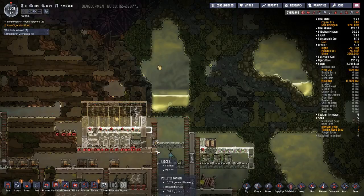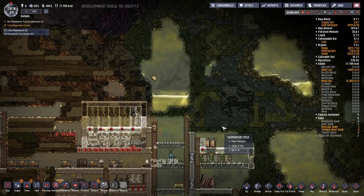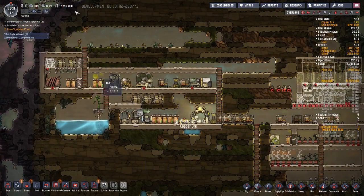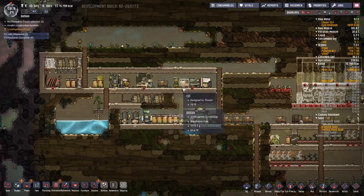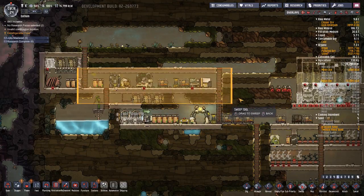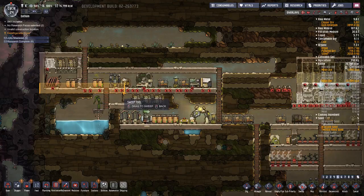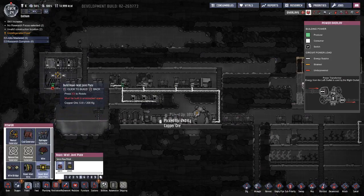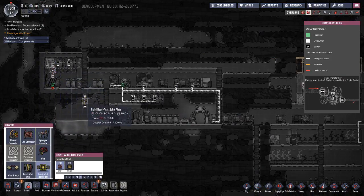Over here we've got food. I don't have to do research right now — we'll just let it go. They can sweep this up later. I'm just setting stuff up while I let them work.